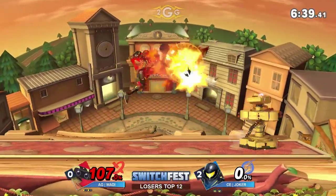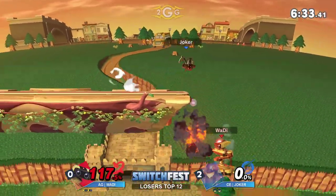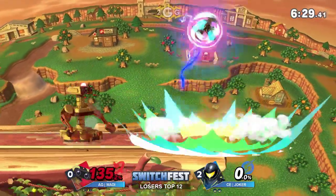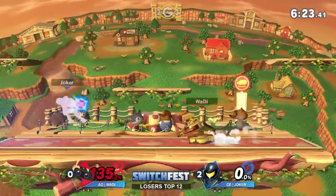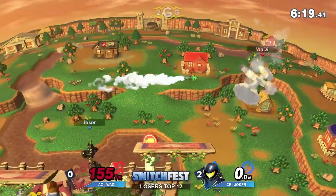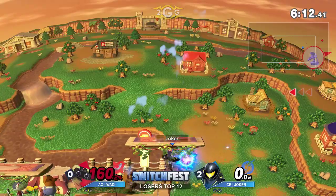That's death — I respect the attempt to go for the edgeguard. He was already at high percent anyway, so might as well try a risk like that. Now that he's at zero he's going to go for a bigger risk instead. It is so hard for Wadi to get back to the stage. One hit here can be it — back air at 100 will kill. The pivot-cancel f-tilt doesn't get it, but Joker still has Wadi in disadvantage.